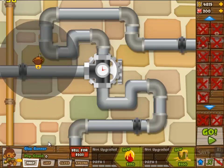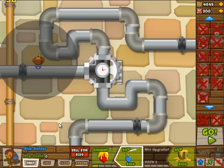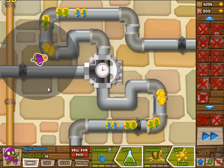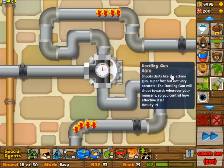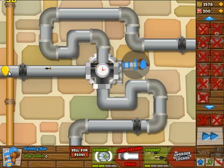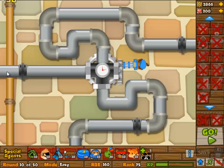We're starting off with a 2/1 dartling gunner, and then in round 28 we're going to switch to a 2/1 glue gunner. Watch the position well — in this round it's not too big of a deal, but you want that circle, his range, to actually reach the entrance but not go over the entrance. We will see him come back anyway — switching back one round later, this is round 29.